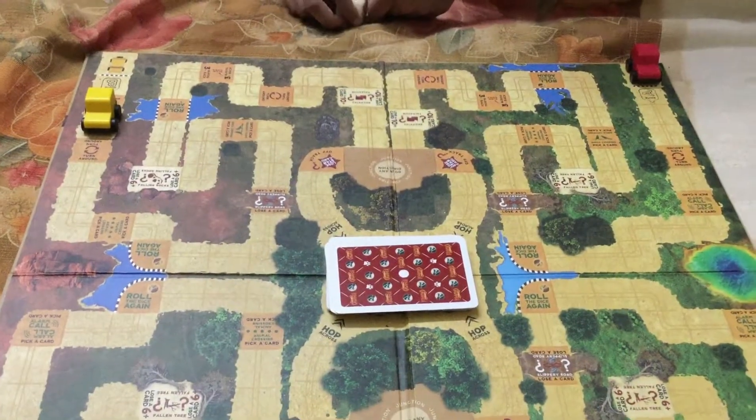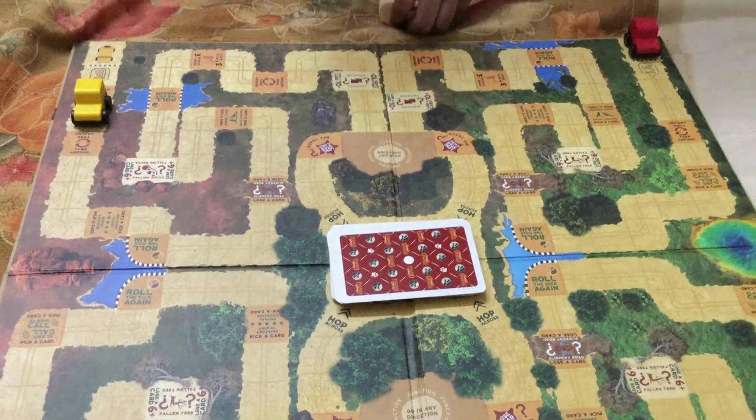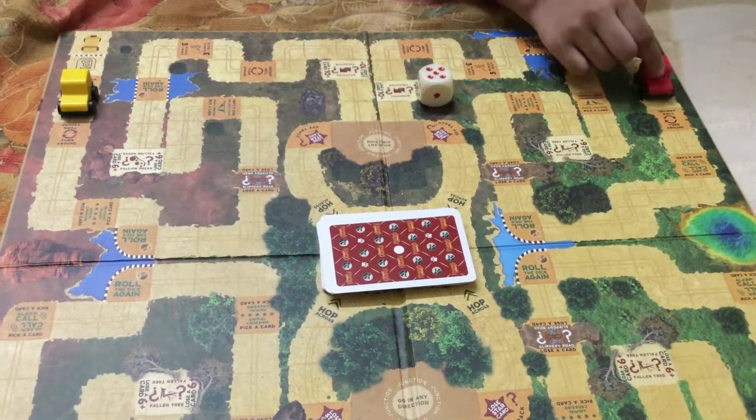So let's get started. We can only enter the jungle if you get an odd number. I got five, so I'm going to take five steps. One, two, three, four, five.